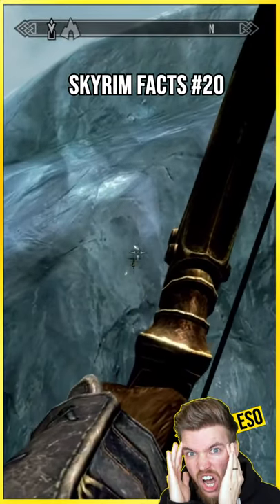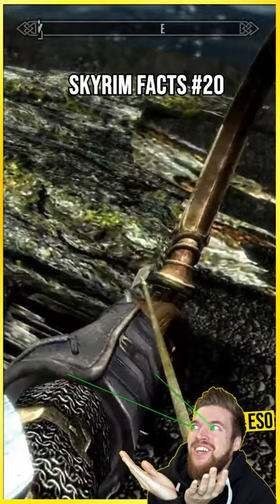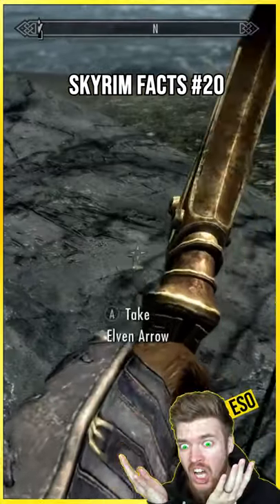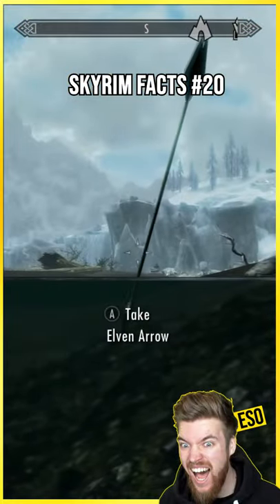Did you ever notice how arrows in Skyrim are super realistic? They actually get stuck in soft things like cheese, wood, enemies, and even the earth. But they'll actually bounce off hard objects such as stone, metal pots, or rocks. And their power is even absorbed by getting fired into water.